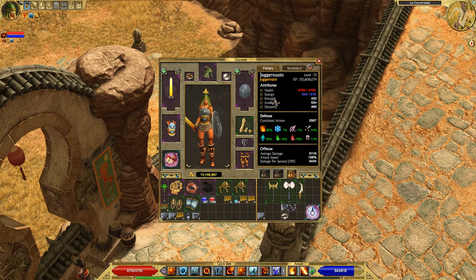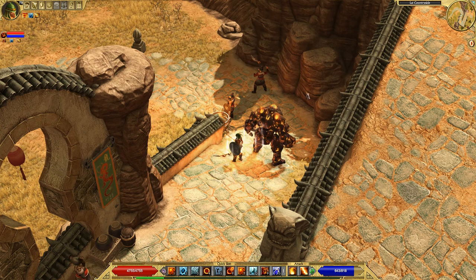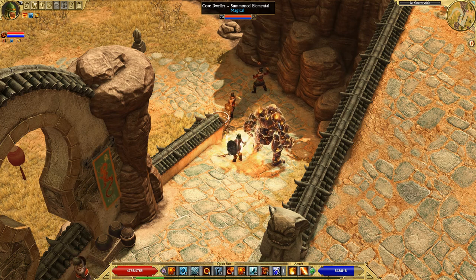To reiterate: get enough strength and dexterity to wear gear — neither will increase your damage, so don't over-invest. Once you're ready to boost damage, dump as many attribute points as possible into intelligence. I'm pretty happy with my intelligence right now, so any further points I'm investing into health for extra survivability. Those who prefer a glass cannon build can invest into intelligence instead, but make sure you get enough strength and dexterity for your gear, then dump the rest into intelligence — that's really all you need to remember.